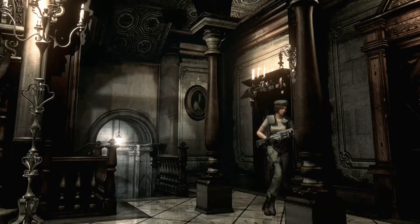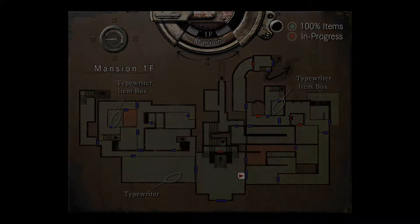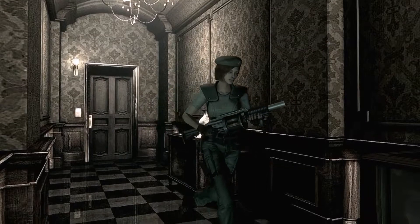The only thing in that room was ink ribbons that I don't need. But the jewel box has a nice little indent in it. We can go that way — do I want to? Yeah, I will. I don't remember a lot of things from this point on, so I can get kind of nervous.